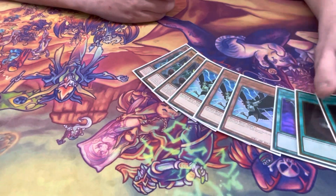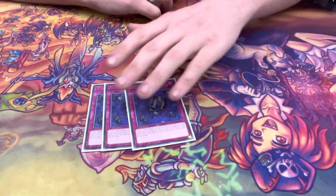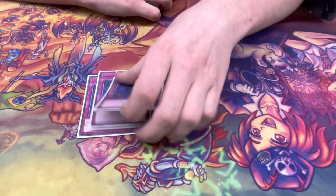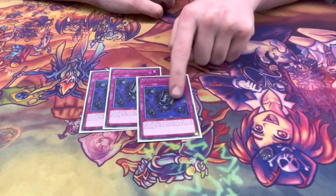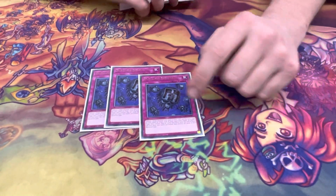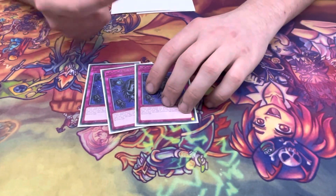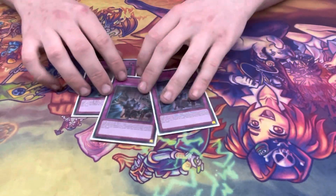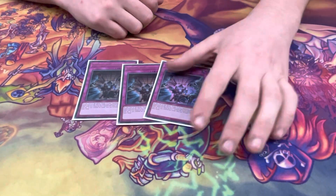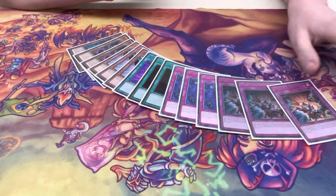Hand trap wise, Crow and Bell are probably the best ones. For more floodgate matchups, Eradicator: in draw phase you tribute your Blogger for Eradicator, call one type, then in main phase add back the Morgue bounce or Vanquish summon, and then Eradicator again for the other type — so they have no spells and no traps, it's crazy. And then Evenly because it's a good blowout card. Thank you very much Daemon, and good luck for the rest of tonight.